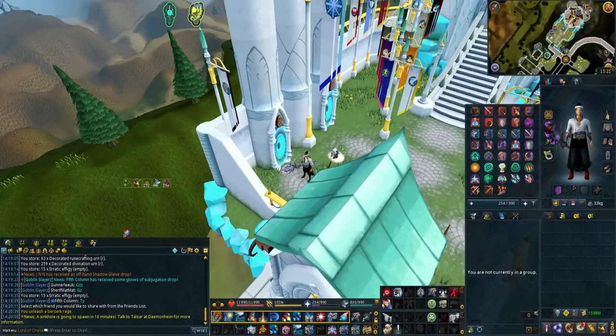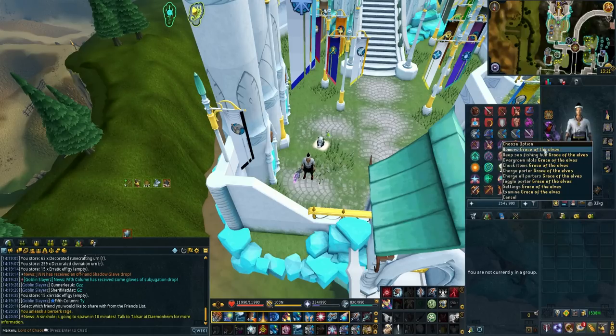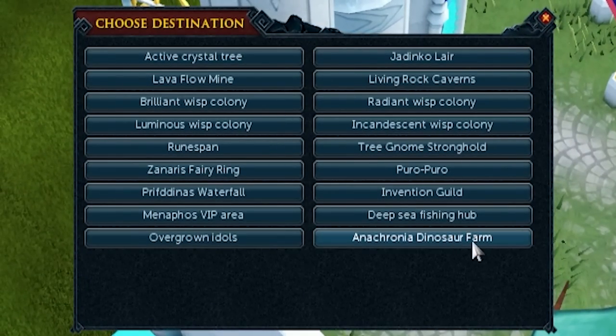Another tip is reattuning your max skill garden portals for your Grace of the Elves. I currently run the Deep Sea Fishing Hub as it's a very easy bank, good for the Merchant and clue scrolls, and then Overgrown Idols which is really close to a glider for clues. You can reattune it to so many different things. One of the new things they added was the Rajout Time Dinosaur Farm, which is really helpful because it's kind of annoying to get to otherwise, and it saves a lot of time whether you have a Grace of the Elves or just a max skill garden portal.